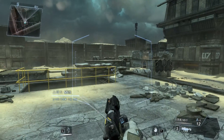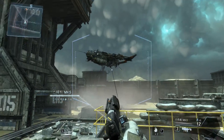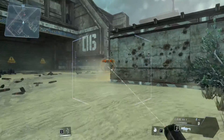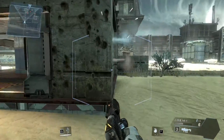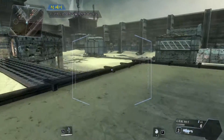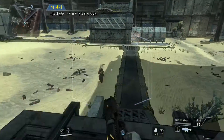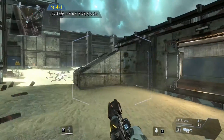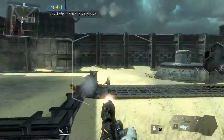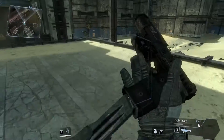Combat scenario initialized. Destroy all opposition in the area. Your mini-map is located in the upper left corner of your AR display. Look for the small dots on your mini-map to find all the enemy troops. Minimal damage sustained during live fire exercise. Well done.